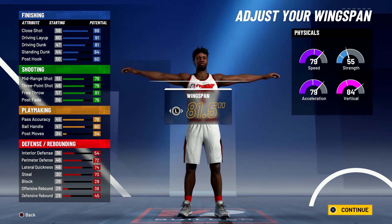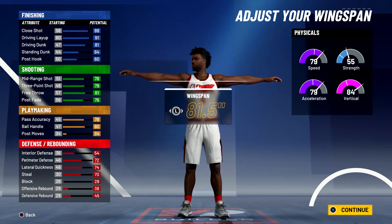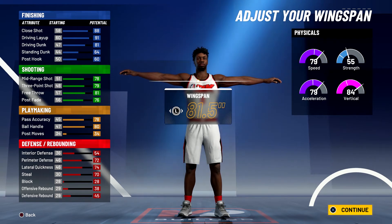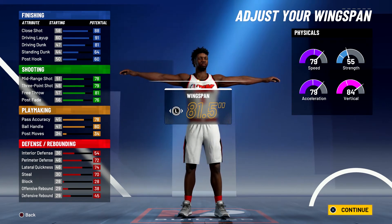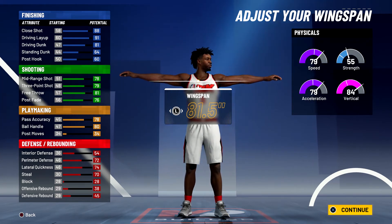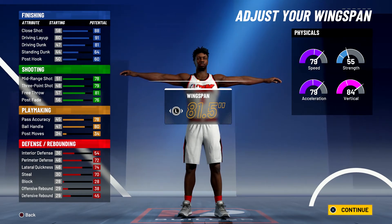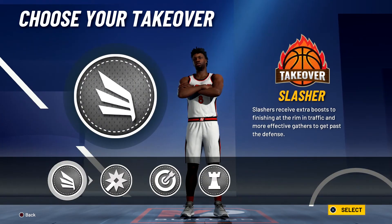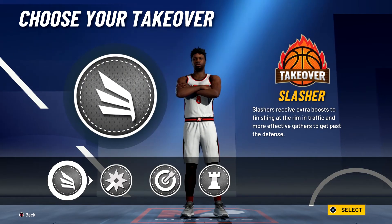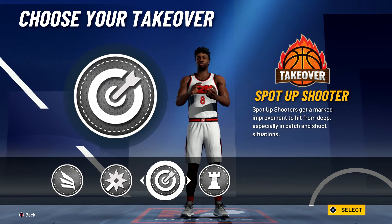For your defense and rebounding, you'll have a 58 interior defense, a 76 perimeter defense, a 78 lateral quickness, and a 74 steal. Your physicals at 99 overall with the gym rat badge will be 87 for speed, 87 for acceleration, 92 for vert, and 63 for strength.